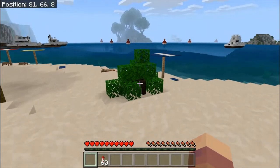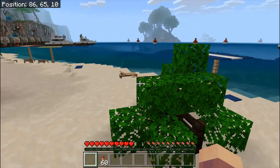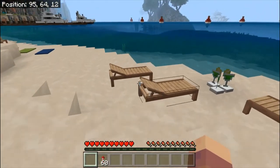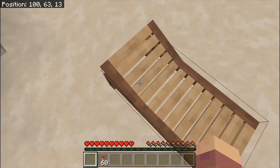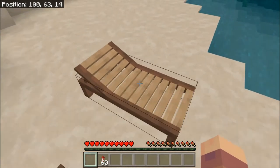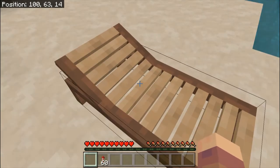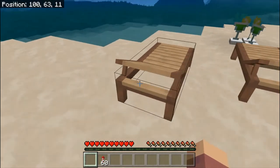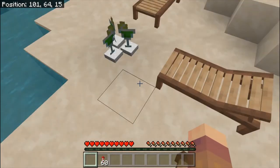Same with all the beach umbrellas and all that. I don't know, I think this and the bench are my favorite furniture because this just looks cool. This actually looks like real life, if it wasn't completely square.